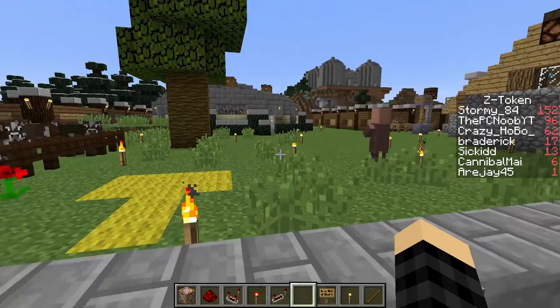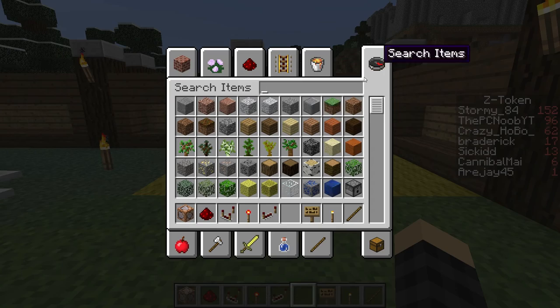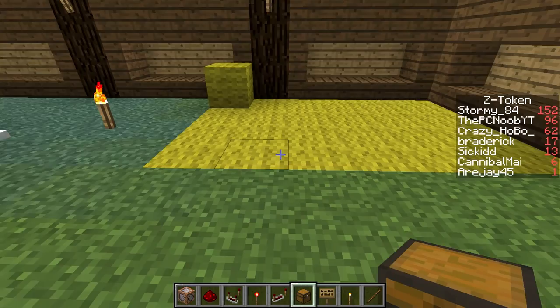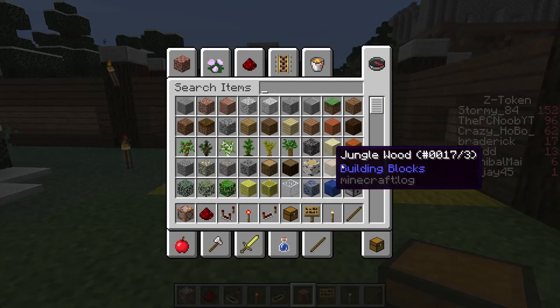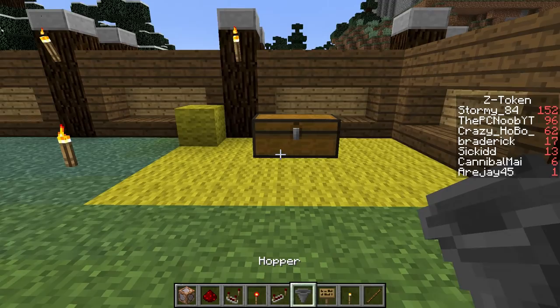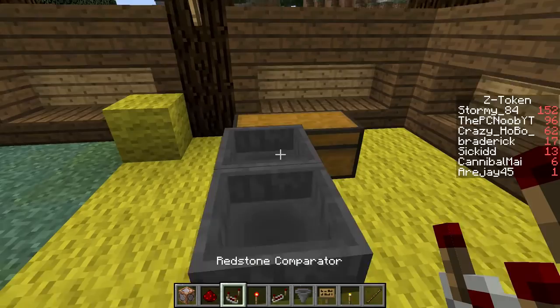Let's go ahead — I'm going to show you guys the ATM first, because this one's a little bit more difficult. What we need is a regular chest right here. And then I need a couple hoppers. This will be the deposit one for the player. This is part of the mechanism, and then this is just for storage.